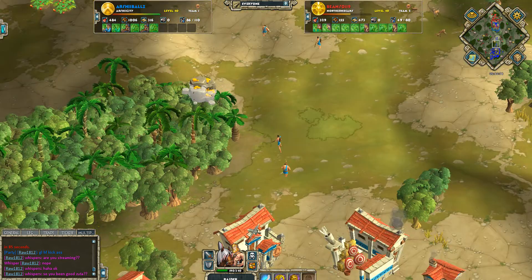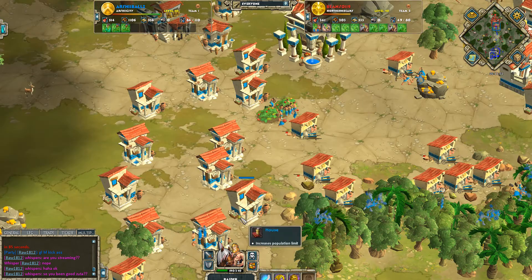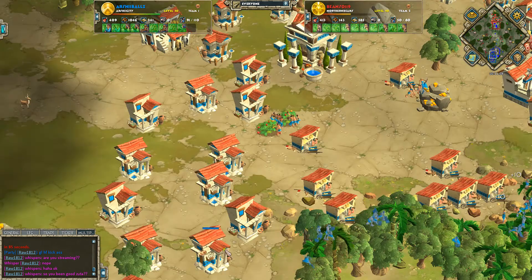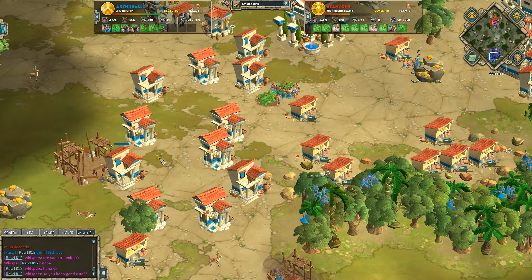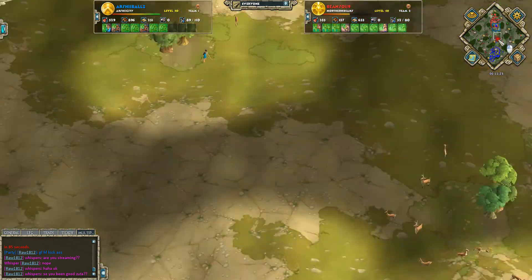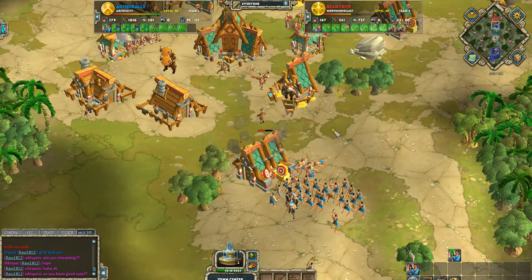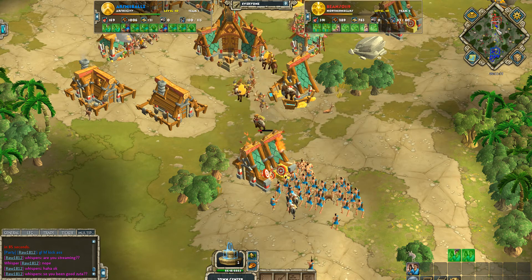Sitting on a pretty good bank here — almost 2,000 unspent resources. At this point, always want to use your wood. Wood's super easy to use. You can drop houses, you can drop more production facilities. An armory at this point in the game is definitely something I would advise getting. You've still got a big bank. Anytime you have wood, just try and use it — unless you're specifically saving it for tax or aging or something like that. That's just resources sitting in the bank right now that could be used.